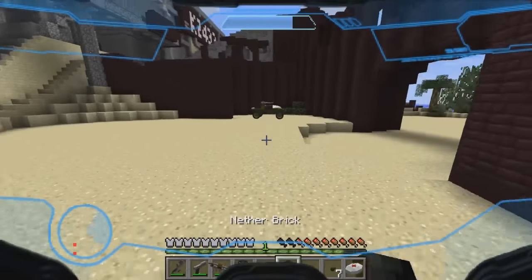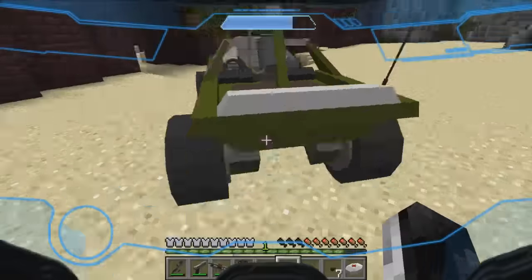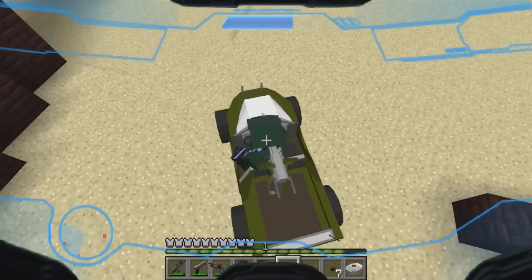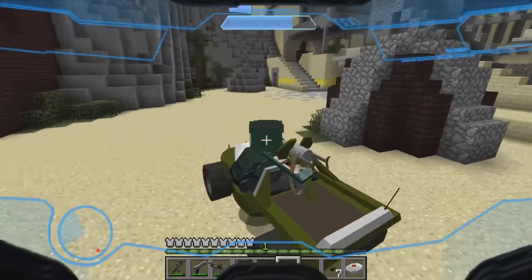Oh, there's a warthog! Let's go take a look at that. Warthog — and it's got a gun on the back. Nice. I'm in the passenger seat, I think. It doesn't look like I can mount the gun in the back, but we can ride the warthog.